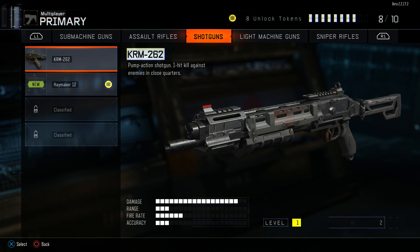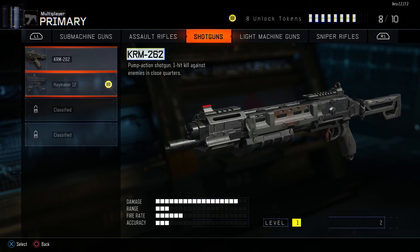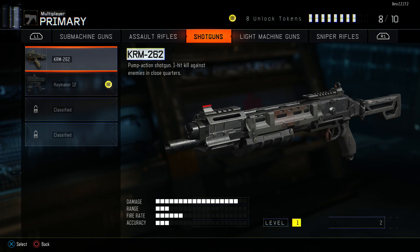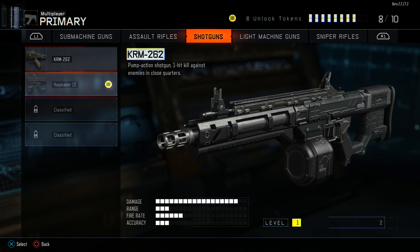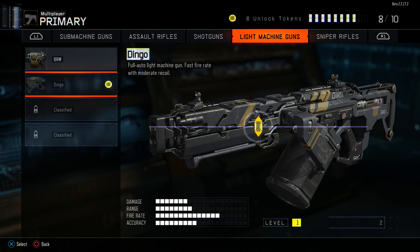Shotguns — the KRM-262 has really high damage. Two of these are classified. For the Haymaker, that's like the S12 — fully automatic shotgun. The KRM is pump action, more like a Remington. So basically it's KRM versus Haymaker, you pick your poison.